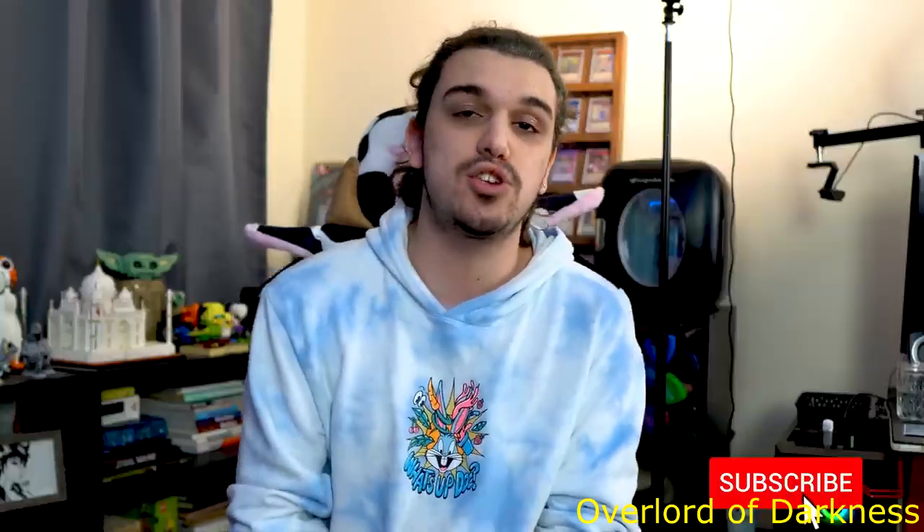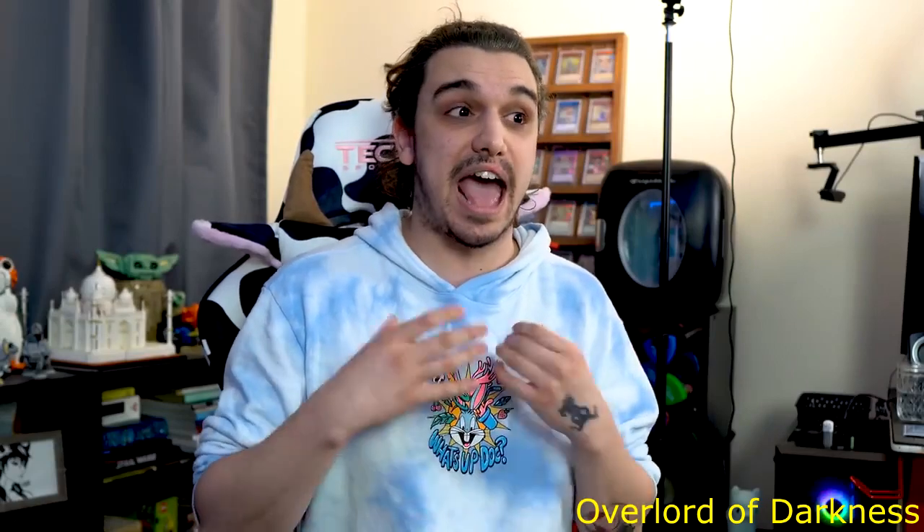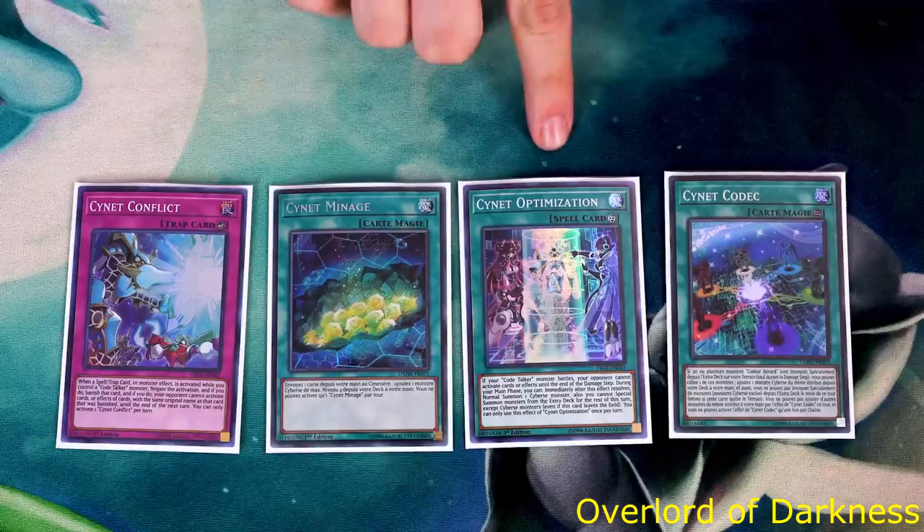What's going on guys, it's ya boi Distant Coder. I'm going to present my deck. This will teach you how to use Code Talkers in this situation. Micro Coder strengthens your deck — this card effectively reads effects in the TCG. I personally opt to play 1, as it gets you to any Link 2. In the case of Cynet optimization...